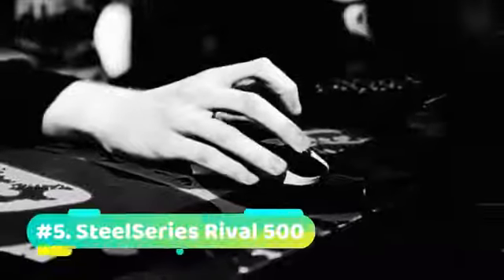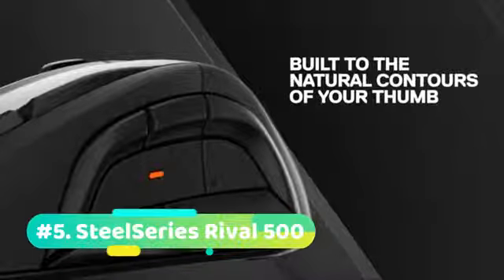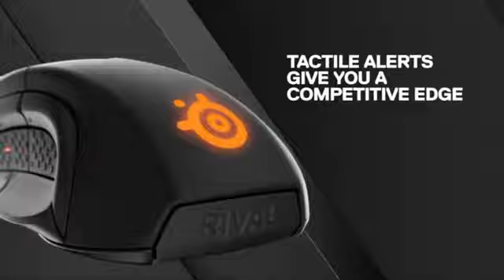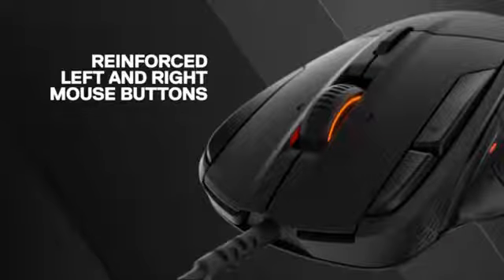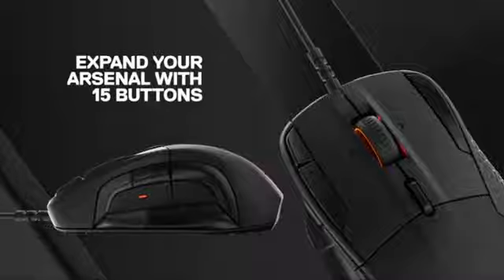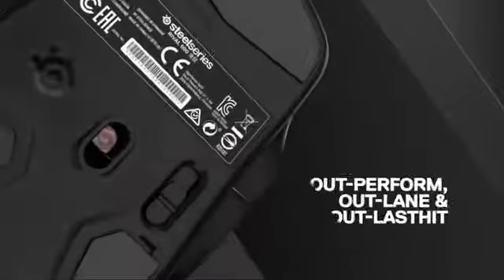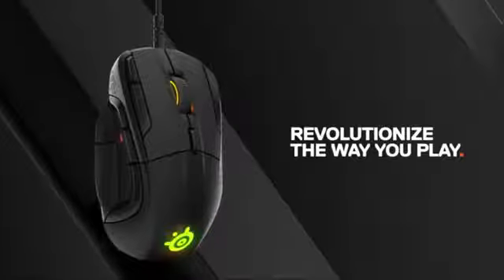And for our final pick at number 5 we have the SteelSeries Rival 500. SteelSeries is one of the biggest names in the peripheral gaming sphere, with well-known mice including the Rival 650, Rival 310, and Sensei 310. Their Rival 500 is the closest thing to an FPS-MMO hybrid we recommend on this list — it actually offers excellent performance in both, something you rarely see these days. The button layout has been custom-designed with ergonomics in mind; they've scrapped the ever-popular 12-button grid layout for something more suited to your thumb's natural resting position. Each button is easily accessible and can be pressed with little actuation force. The Rival 500 has an impressive 15 buttons, more than enough for any budding MMO player, designed in a way that promotes both MMO and FPS gaming.